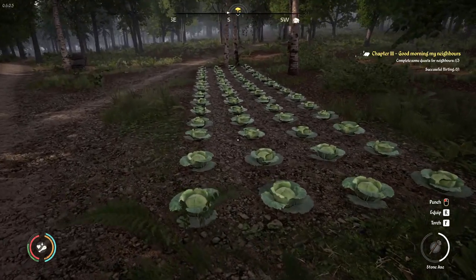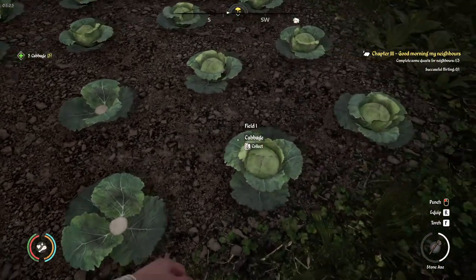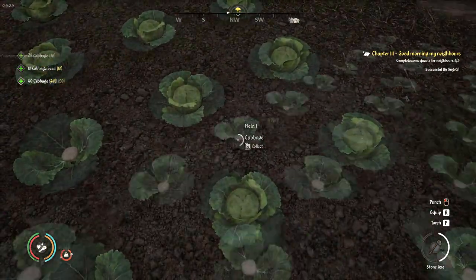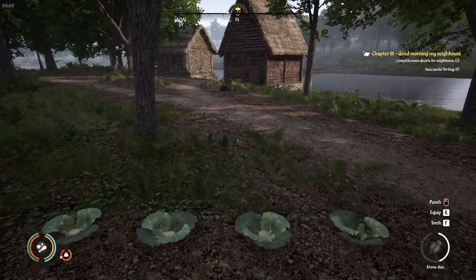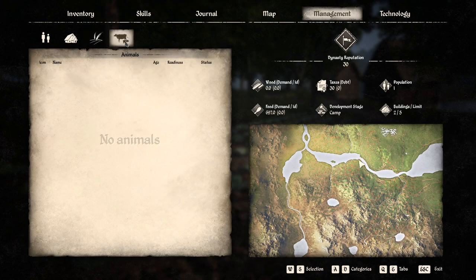The cabbages we planted last spring mature as the season passes and are now ready to harvest. This is a simple matter of going over each plot square and pressing the appropriate key. The process will be the same for other vegetables and you get both the vegetable itself and seeds. It helps to place your food storage building close to the fields so there's less time wasted hauling it there. Once the harvest is done you can double check by looking at the management menu — any squares you missed should show up as ready to harvest.